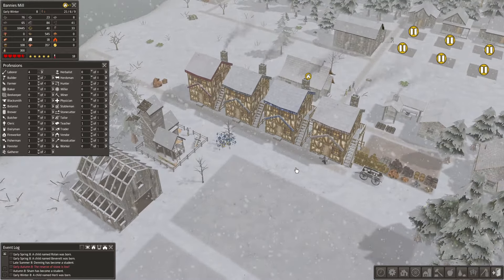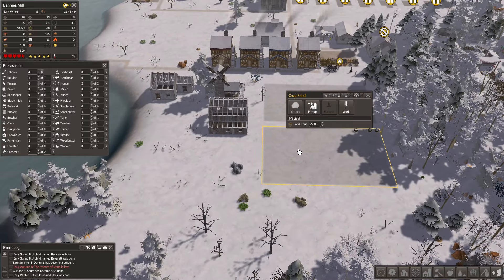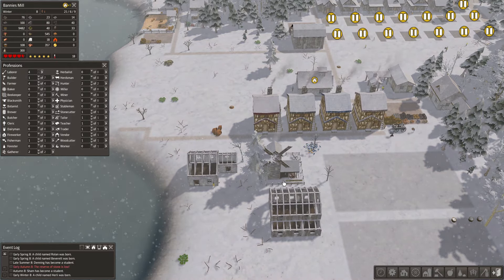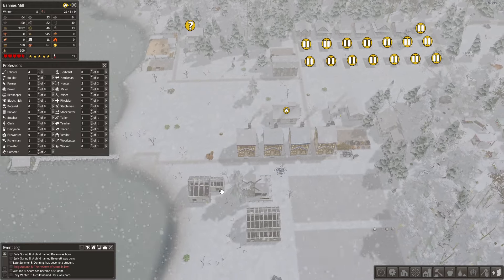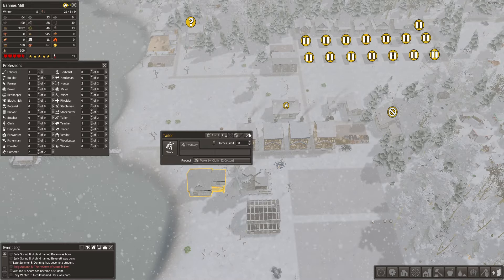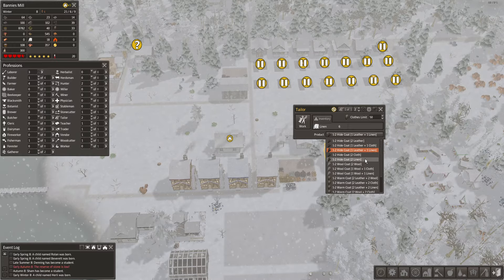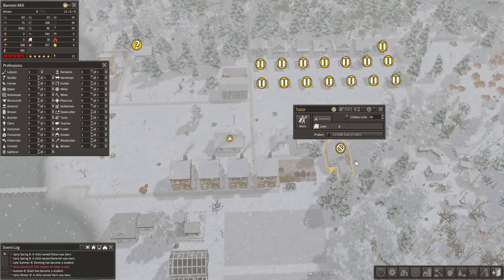Hello everybody and welcome back to Banished. Some of you perhaps saw the last episode where we made a significant advancement because we got cotton coming in. So we're building a second tailor — we'll have one tailor making actual clothing and this one will be full-time converting cotton into cloth, and the other turning cloth into coats. For right now we'll use up those six linen we have left.